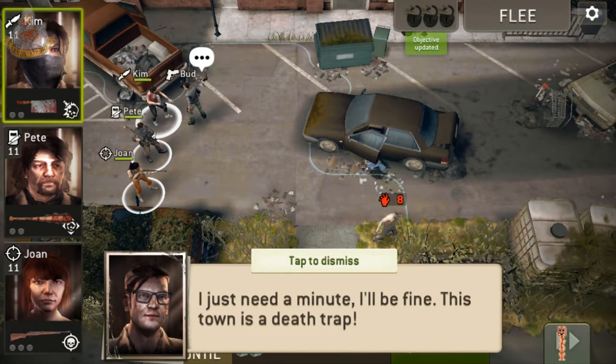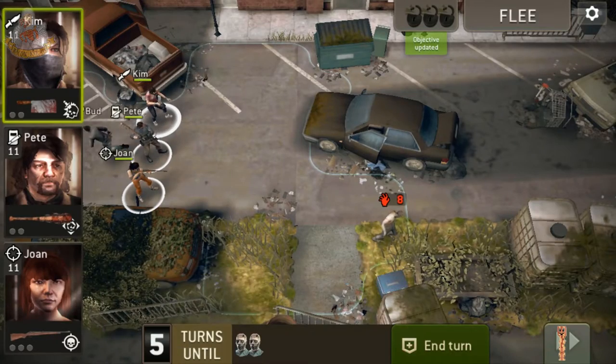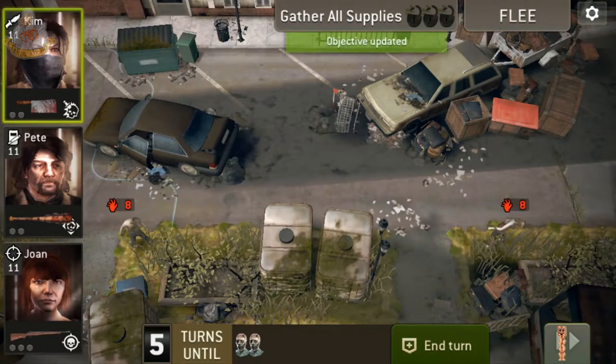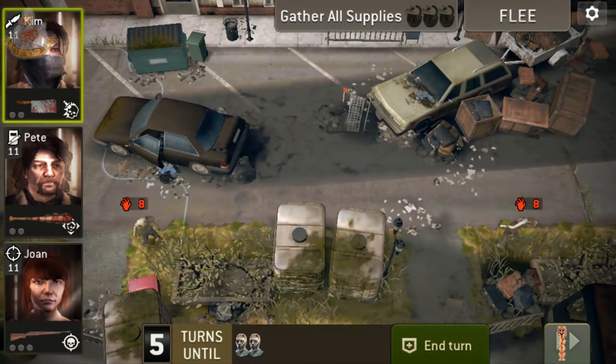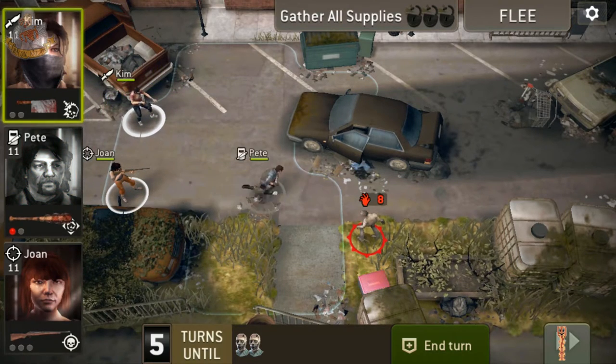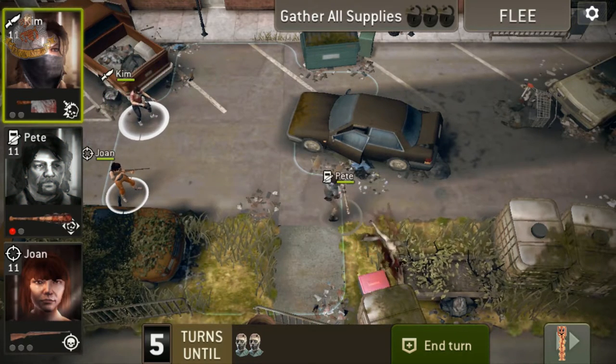Oh he scared me. I thought I could save him but there were too many of them. He wasn't prepared. 'Are you okay?' 'I just need a minute, I'll be fine — this town is a death trap.' Why did he just run off? Now we've got to gather supplies — I thought this was a rescue mission. Alright, you're going down, son!